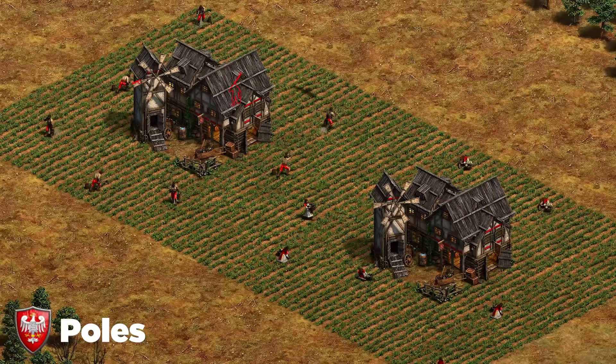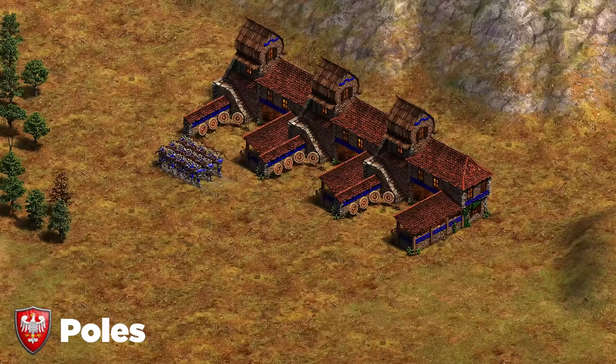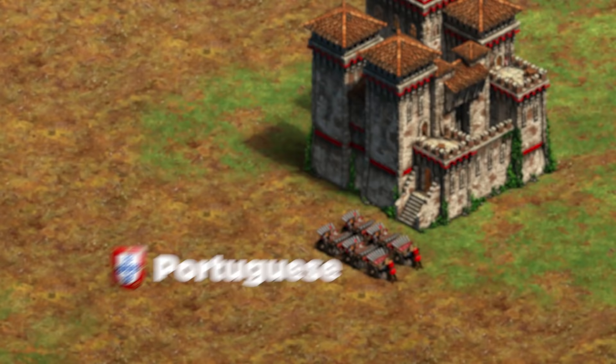Next up are the Poles. They're really dangerous if you let them set up the full Stone Shaft Mining works. Heavy pressure in feudal age prevents them from getting a clean economy setup and stops that mid game with two full work setups mining tons of stone. Heavily pressure Poles in feudal age. Also, they don't have the last armor on their cavalry — knights in castle age are strong when they get the tech, but in imperial age their cavalier is really weak against arbalest. Make arbalest against Poles.